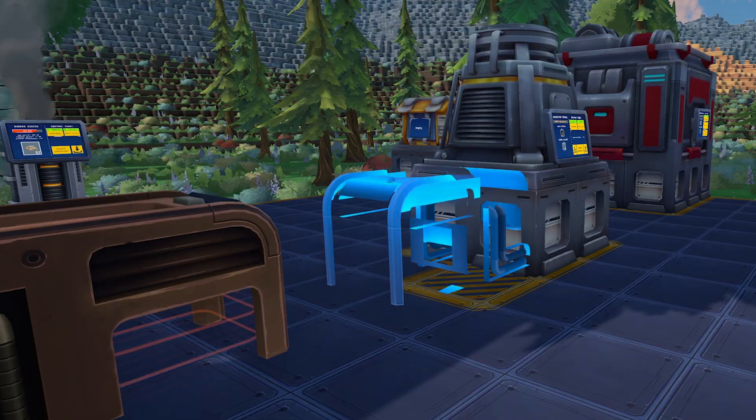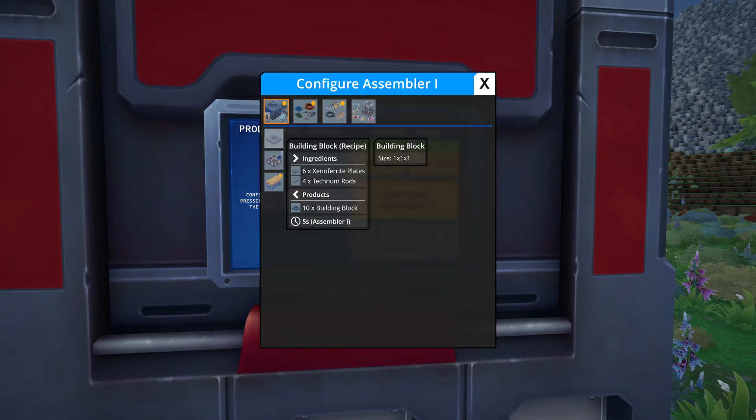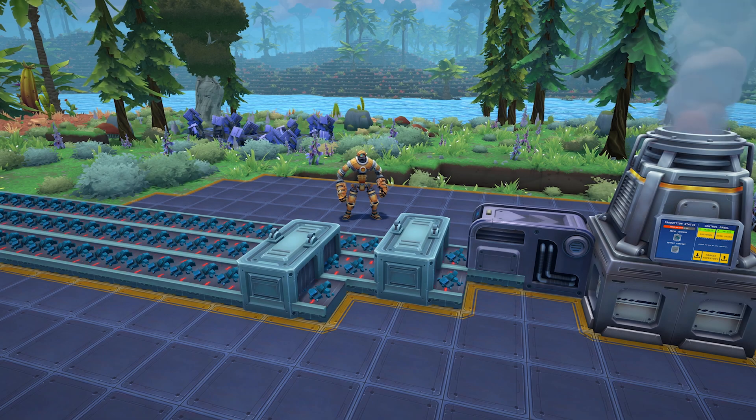The secret to automation is to use conveyor belts to connect the different machines and choose what you want to produce. The machines will work continuously, but make sure to have the perfect balance between input and output to avoid bottlenecks. We do not like bottlenecks.